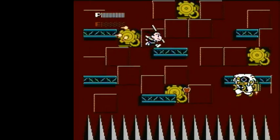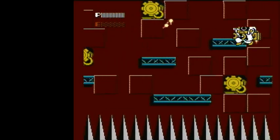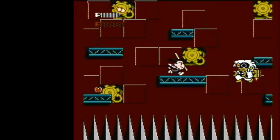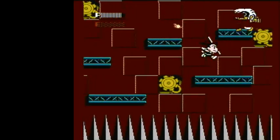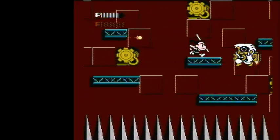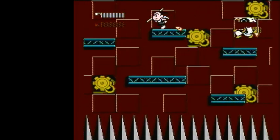The screen will scroll forward like this as he zooms up and down. There are fireballs which will track your every move until you get rid of them or until they scroll off screen. For every one that you get rid of, he will spawn another one. So you can either ignore or get rid of the fire at your leisure, but they will show up.